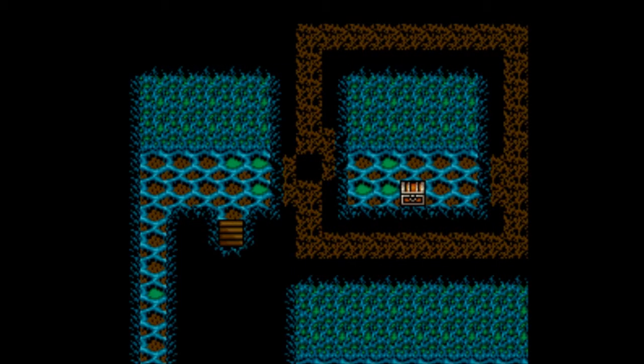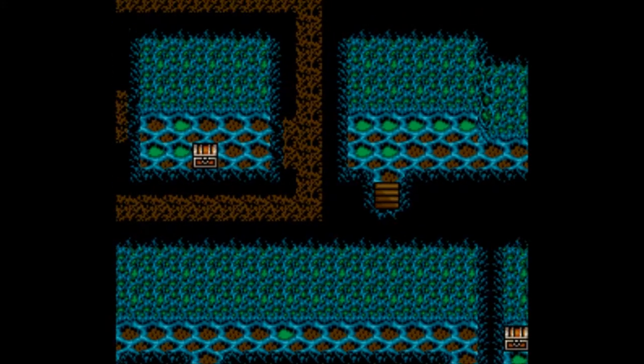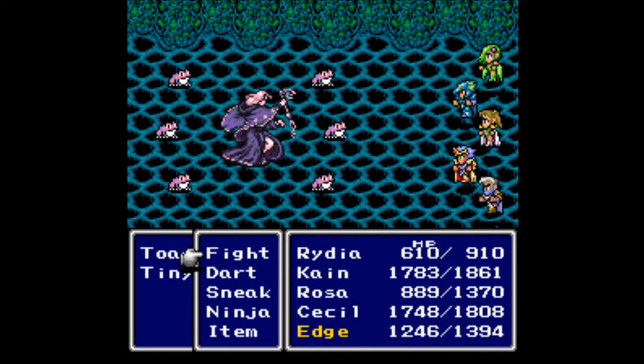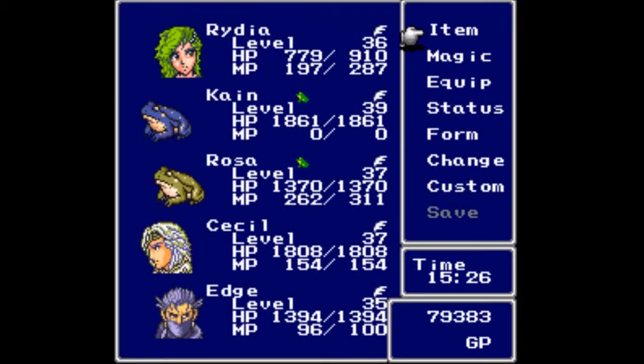Through this secret passage here — I have to go all the way around. I don't like the looks of that at all, but there are monsters inside. For that fight we get the Mute Dagger. I don't think I'm going to be using that very often.